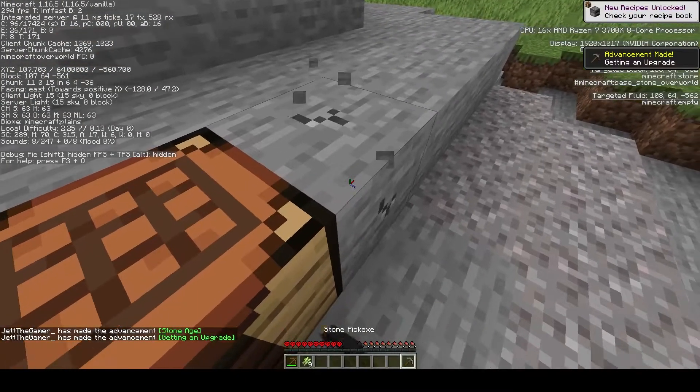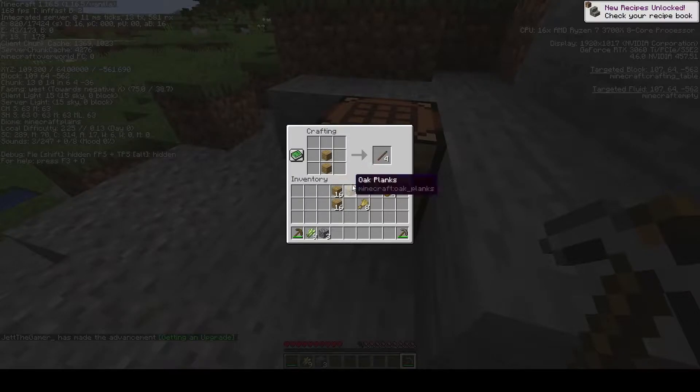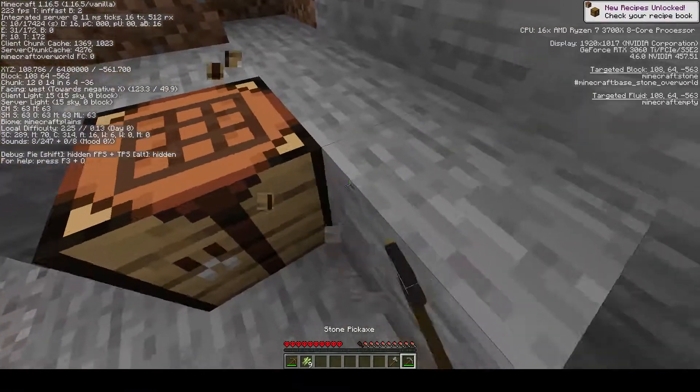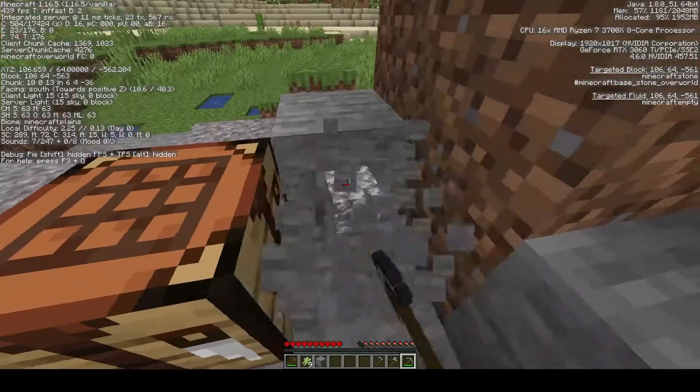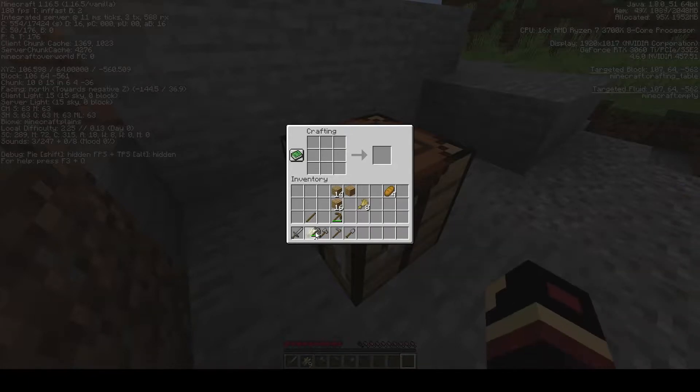Now we're gonna make a stone pickaxe, get three more stone, make a stone axe, two more stone, make a stone hoe, and I guess we'll make a stone sword. We've got full stone tools. Here's my favorite order — depends on if I'm going sword or axe. I usually just make a stone axe and pickaxe, but we'll change it up today.